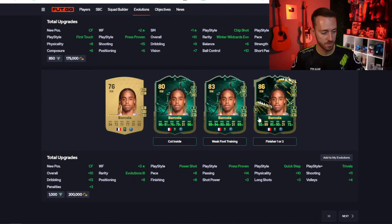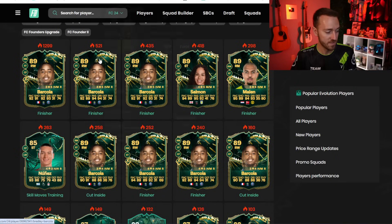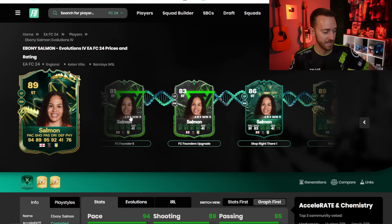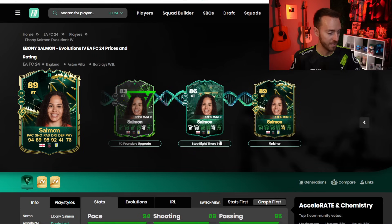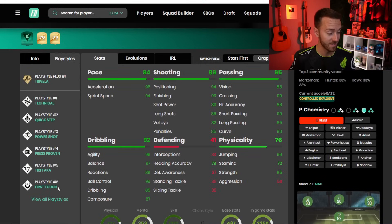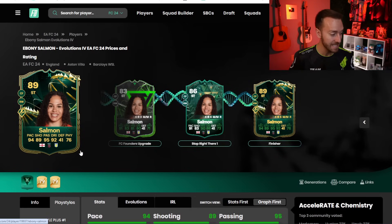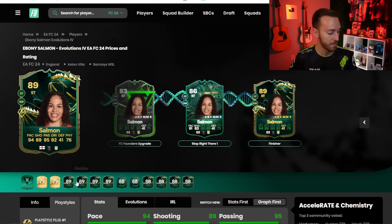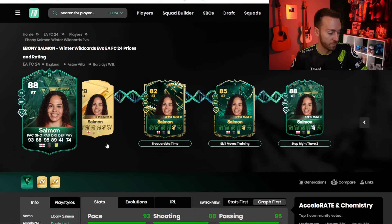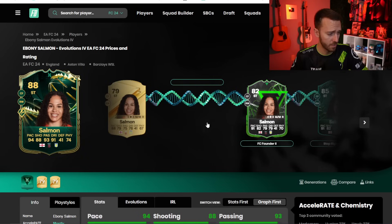So there's tons of options for this Barcola card. And for a lot of these players that fit into these evos, especially if they're starting off as a silver or a very low rated base gold — Ebony Salmon is another one, another player where this card looks nuts. But you have to have your Founders evolution still available. This card is actually more doable, but I think a lot of people have used their Founders at this stage of the game. Four star, five star with Trivella, Technical, Quick Step, Power Shot, Tiki Taka, First Touch and Press Proven — 95 passing, 94 pace. That's nothing short of incredible. And she's got many different versions as well depending on what you have.